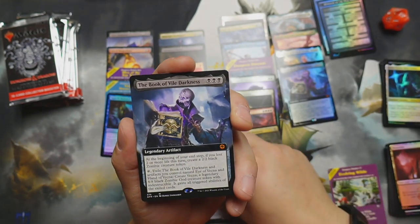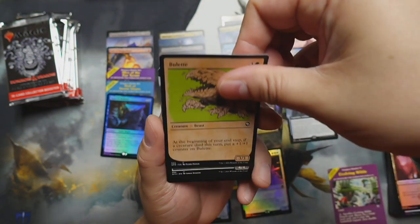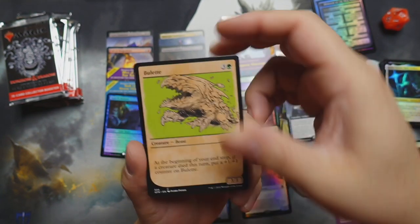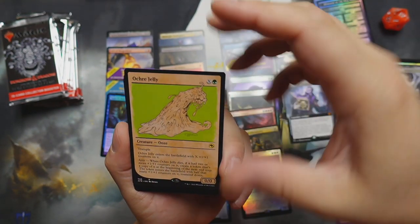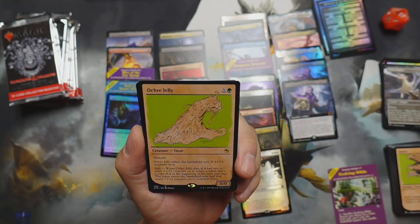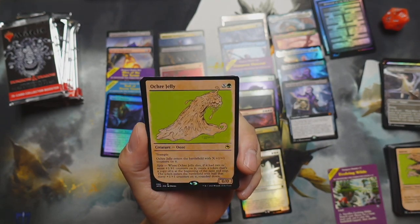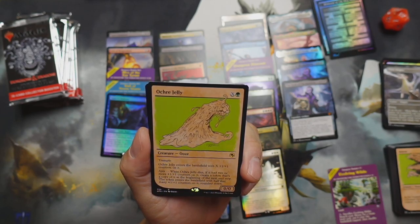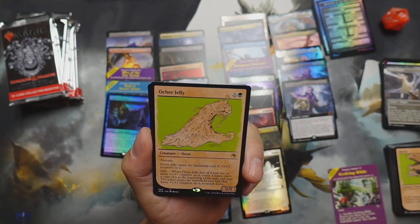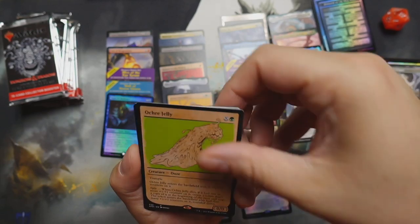Oh, we got another copy of the Book of Vile Darkness — this one is just full art, non-foil. Oh, we got a full art white dragon — very nice! And we got the Ochre Jelly — X and a green ooze. Enters the battlefield with X one-one counters on it, so you gotta pump it up. When Ochre Jelly dies, if it had two or more one-one counters on it, create a token that's a copy of it — at the beginning of the next end step it enters with half as many one-one counters, rounded down. Very nice!